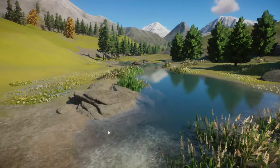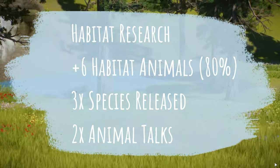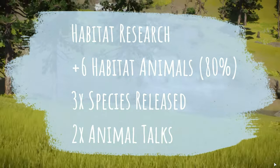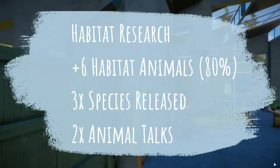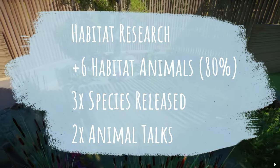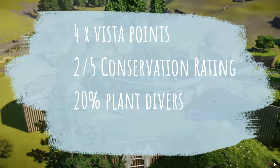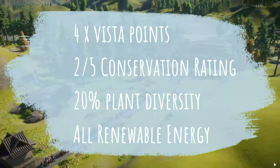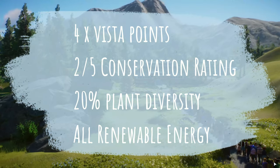The objectives for this timed scenario — there are nine. First, research three habitat species to level two, research the new horse to level three, increase the total number of habitat animals to eight — there are two existing in the zoo so we're adding six — with a welfare of 80%. Then three habitat species released into the wild, two animal talks per year, four vista points, a conservation rating of two or five stars, 20 plant diversity across at least four habitats, and powering everything with renewable energy.